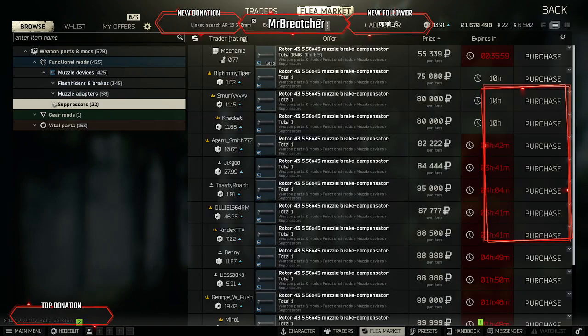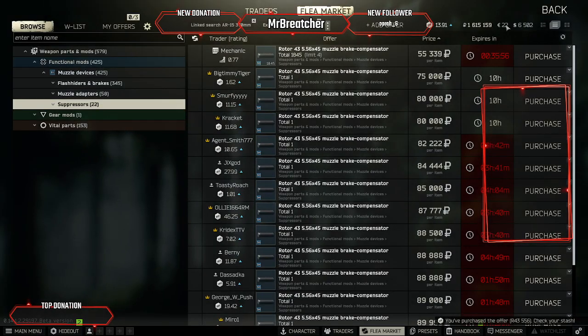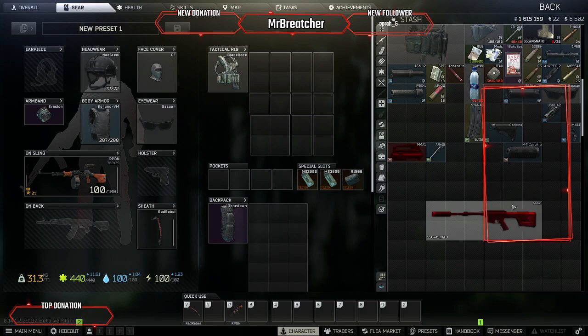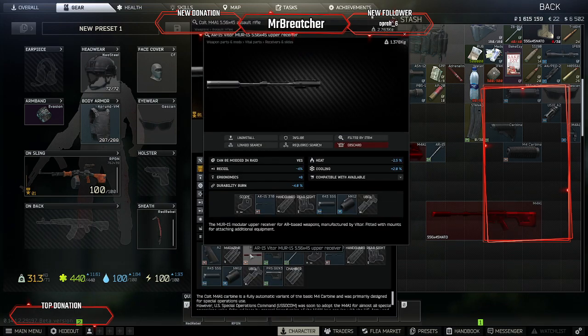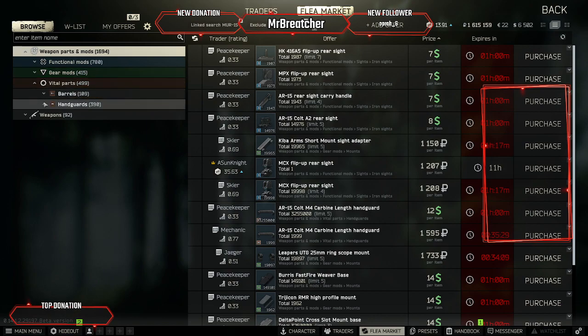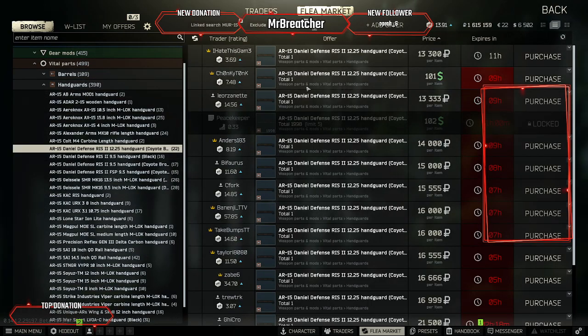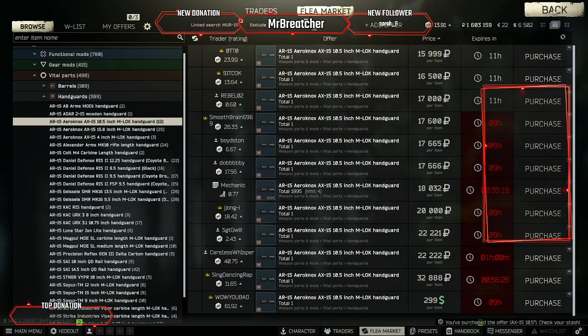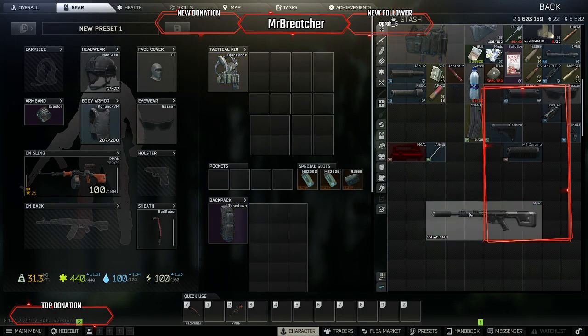Then we're also going to go to muzzle devices and buy a suppressor for it. Once we do that and we add our pistol grip on there, we pretty much now have a usable gun. But as we can see we're still missing a hand guard because we clicked on this and we know that we need one. So we're going to go ahead and link search this, click our down arrows, go to hand guards, and find one that will fit. We'll just grab a 10.5 inch one and throw that right on there.